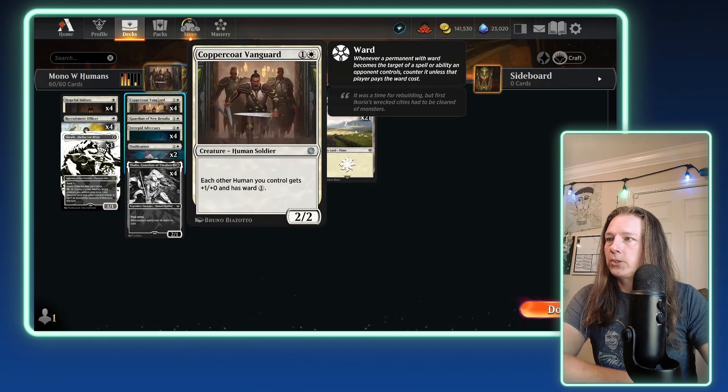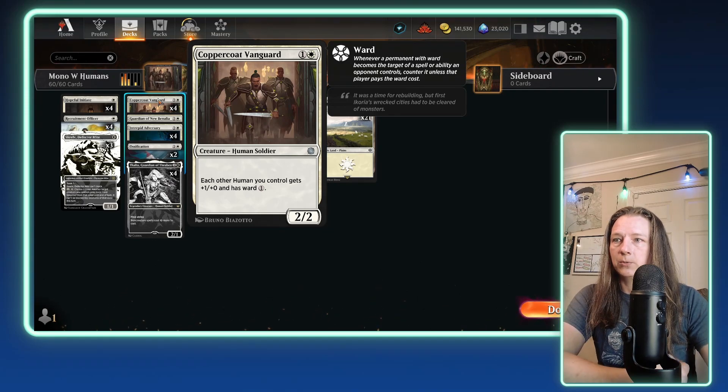In the two slot, we have four copies of Coppercoat Vanguard — probably one of the best cards to come out of Aftermath — giving each of your humans +1/+0 and ward one. That's really strong, especially if you're putting a lot of pressure on the opponent in the early game, not giving them enough time to breathe or to cast their spells and removal.